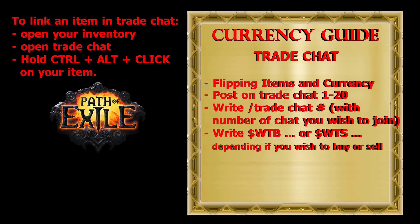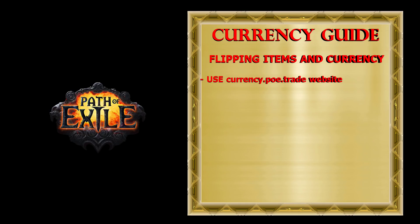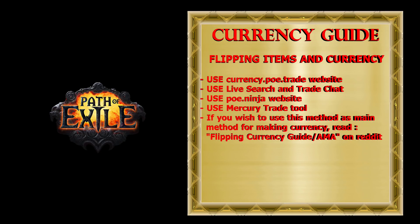Many players also use trade chat to buy the 60 unique rings they need for the vendor recipe to get Loreweave, posting something like 'WTB any unique rings, 1 Chaos each'. The next method that can bring huge profit is flipping items and currency. Use currency.poe.trade to find the current ratio for all currency and some items like divination cards, maps, scarabs, fossils, and resonators. Use live search and trade chat to flip items and currency that will bring you the highest profit. On PoE Ninja, choose your league and find out what items are most expensive and how their price changes over time. Always buy currency and items that have a high chance of going up — not down — in price, so in case you don't sell them fast you will not lose currency.